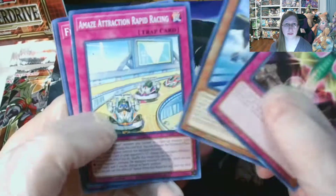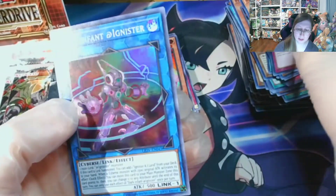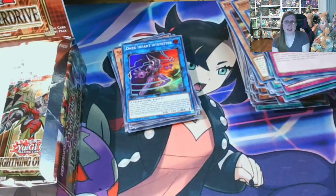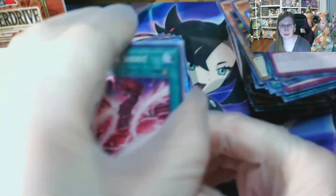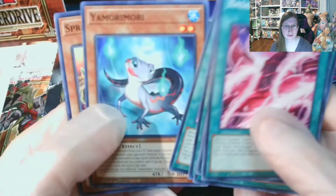One by One. Into a — boom! A Dark Ignister. I am so sorry, trying to pronounce these names — I'm so awful at it. It's like every YouTube video. I should get drunk and open a Yu-Gi-Oh! box and try to pronounce all the names. But it doesn't help that I'm slightly dyslexic too.